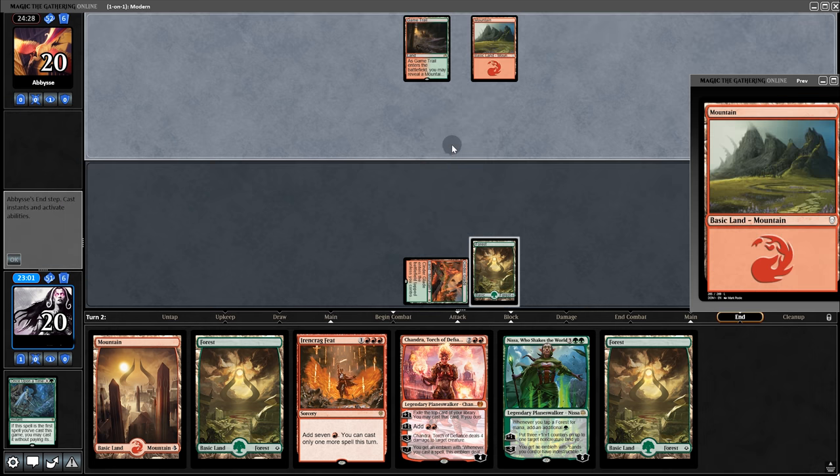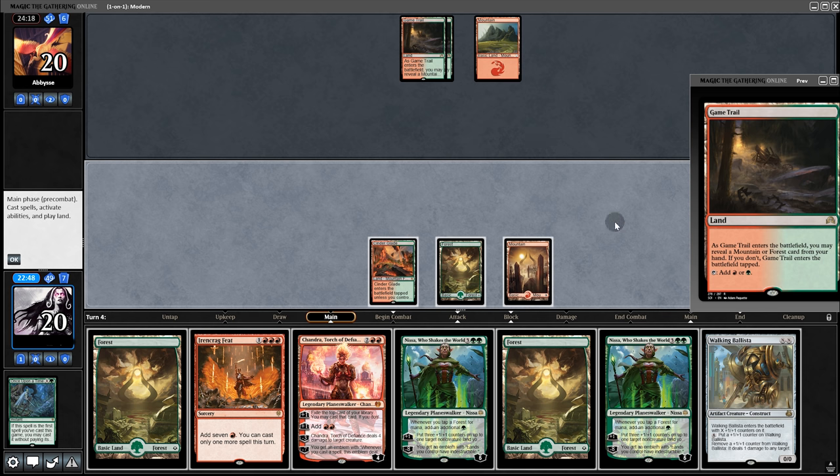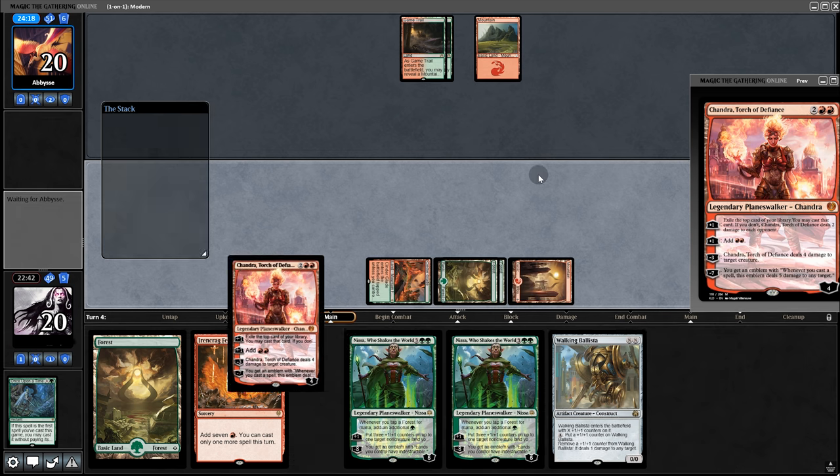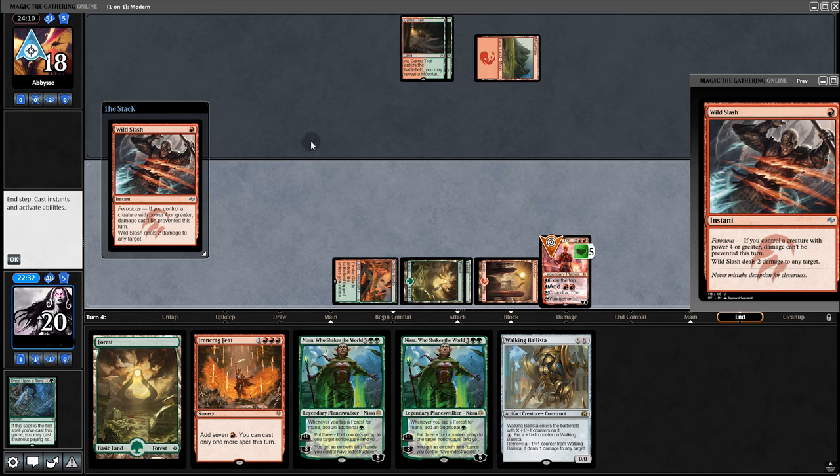They pass back again. Play a mountain and pass back. They play Game Trail but pass back — a pretty intense battle here. Might as well play Chandra, dealing two to them. And guess what — it's back to them. They're playing something — Wild Slash.